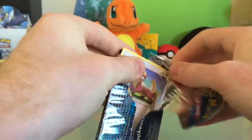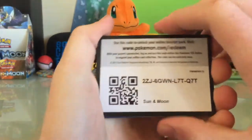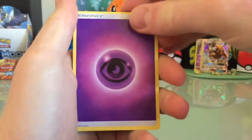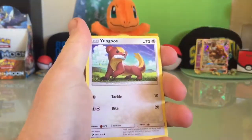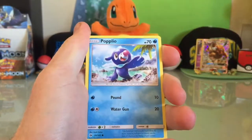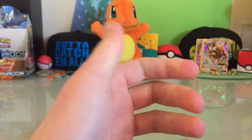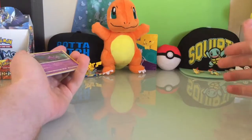Alright, this last pack, let's just open it. We got a Poison Energy, Ahertio, Crushing Hammer, Charger Bug, Yungoos, Serskiff, Wingull, Popio, Growler, Primarina, ProBundle. Alright guys, when we come back we'll have the recap.